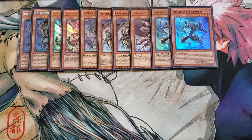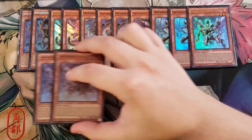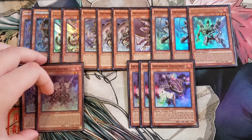We play a single copy of Harmonic, which pops one monster on the field but can't attack the turn you activate that effect. Then we play two copies of Antra, which acts like Compulsory Evacuation Device — you target one face-up card your opponent controls and return it to the hand, a very unique effect to bounce a card back to your opponent's hand.